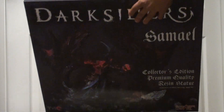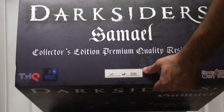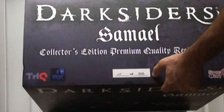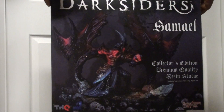At the top of the box it shows 229 of 350 — each box and each particular statue is individually numbered, so I got 229. For the Samael statue there was a run of 350, as opposed to the War and Ruin statue which had a run of 500. But enough about the box — let's take a look at the actual statue.